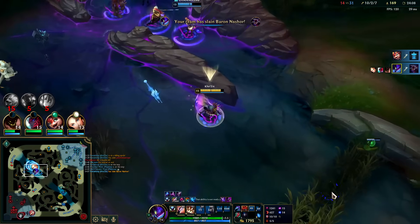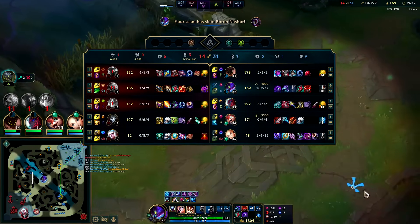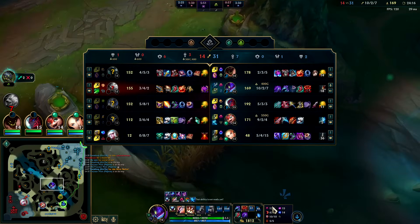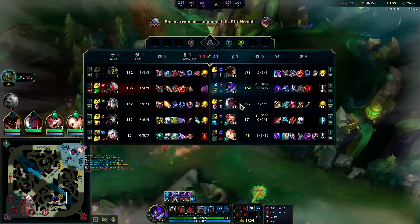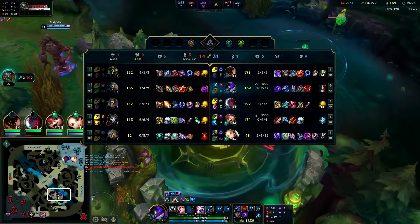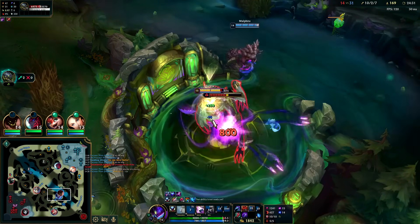Now we go for drag — I'm gonna take it immediately. Jhin's considered the strongest AD carry in the game right now, they might think he scales. Jhin crit with the Janna AD shield boost. Janna normally counters hard engage with her knockback, but she can't stop Malphite R or Yone R — both are unstoppable.